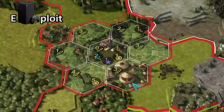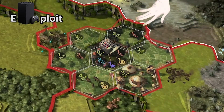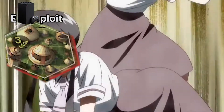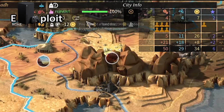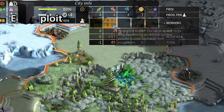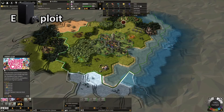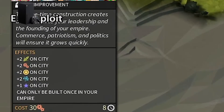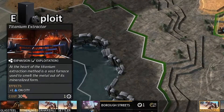Expand your empire by settling new regions or by settling someone else's. Exploit the land, the people, the AI. This border around your city means every tile within it is being exploited — food for growing your city and gaining more workers, which can be allocated to produce more resources: industry for constructing buildings, which do anything from increasing resource production to gathering boosters or strategic metals.